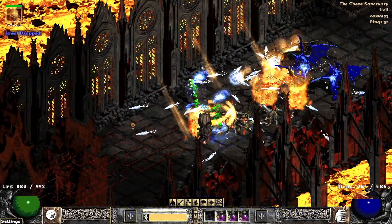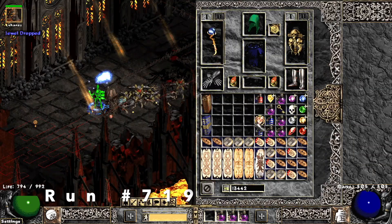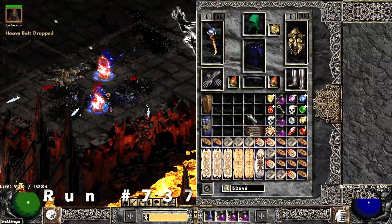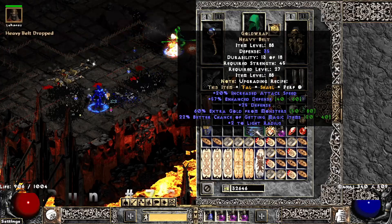Run 701, we find Ali Baba. Run 719 — first time I ever found this — a 40% ED Jewel; it doesn't have the IAS but has plus fire damage, which is interesting. Run 737, we find a Gold Wrap with 22% MF — kind of low.